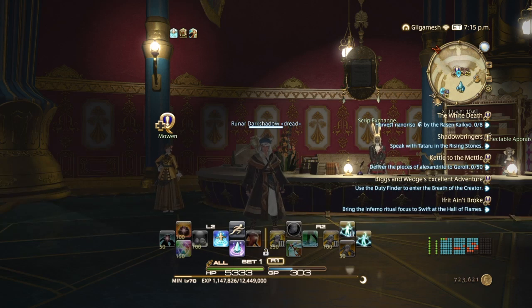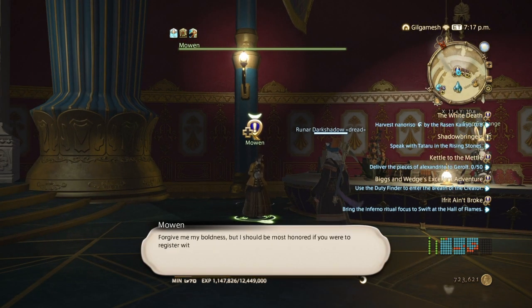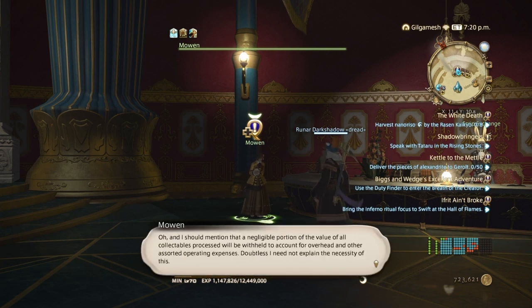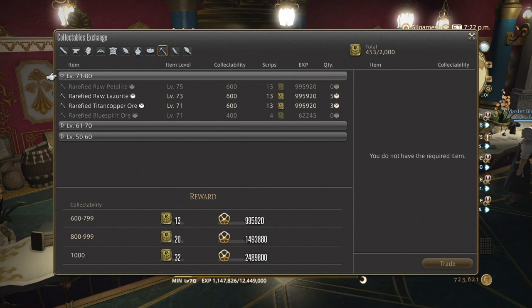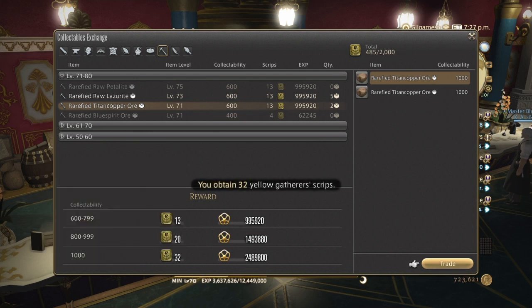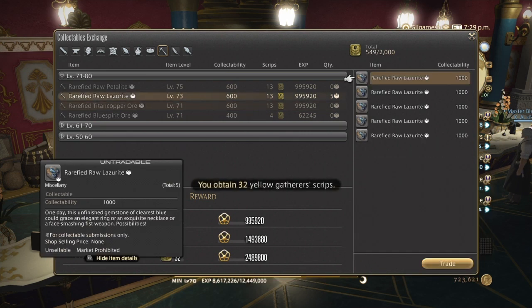Here we are in Ul'dah and I did not unlock the Scrip Exchange yet, so we're going to do that right now. Talk to Maureen here — this is for Crafters or Gatherers. And there you go — access to the Scrip Exchange. Looking at what we have here, we get 2,489,800 experience points for each one. That is for the Titan Copper. And the Lazarite will give us the same thing.